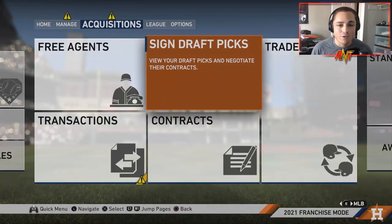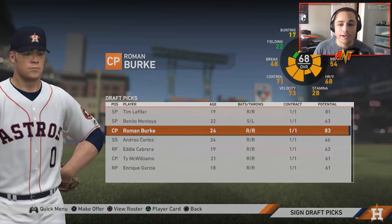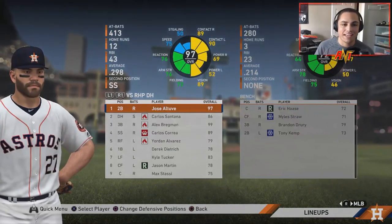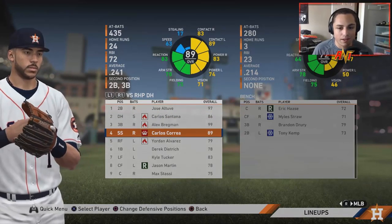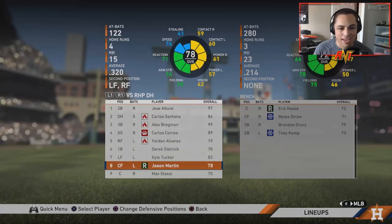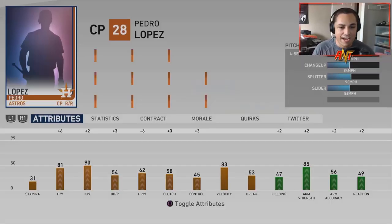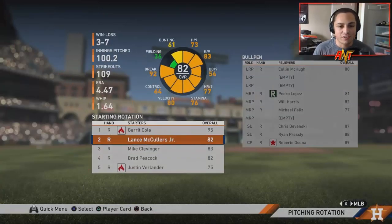The deadline has approached for Season 3. Let's take a look at the draft picks — Tim Leffler is 50 overall, 81 potential. We got an 83 potential player here in Roman Burke, and then the rest are 60s — that is a terrible draft once again. Looking at our lineup, it's solid — Bregman hitting well, Jordan Alvarez kind of struggling, Correa kind of struggling, Dietrich is okay, Kyle Tucker's okay. Pedro Lopez looks legit. I'm not mad about that Inciarte trade anymore.